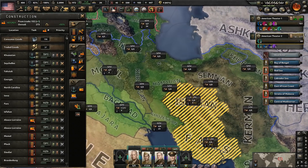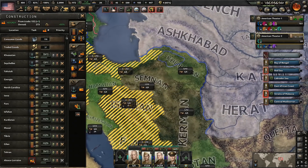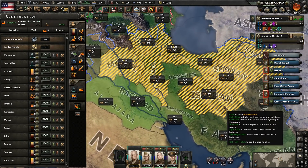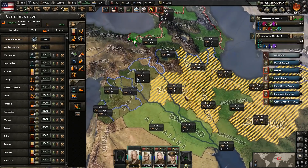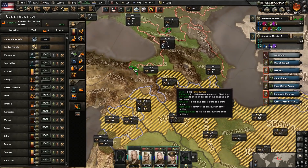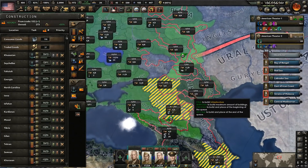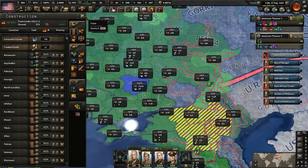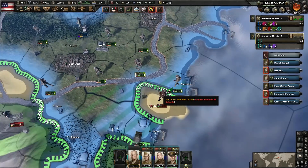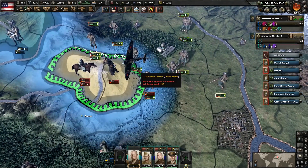Communist China just capitulated — they only had one province up on the border with China, so very, very easy for them to get that done. I was thinking about attacking that ourselves but we didn't have enough divisions for it. Iran just capitulated as well — so we don't have to finish this area any longer. Let's go ahead and have all the divisions that are on this side come over to this front here. That's looking good — let's make sure we're getting the infrastructure built up over here, because it's very, very low infrastructure throughout this region.